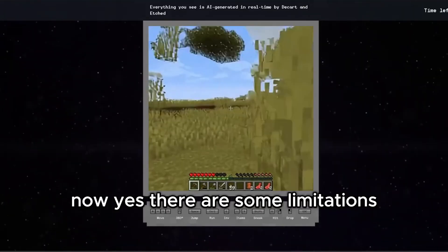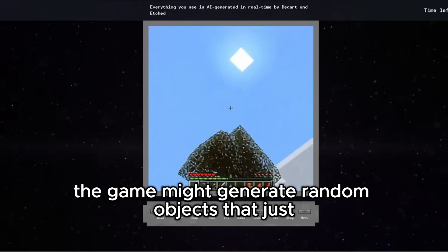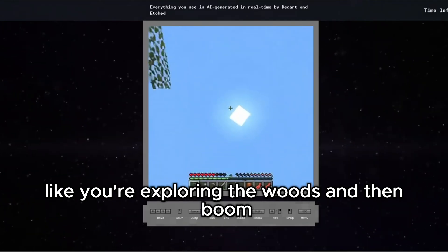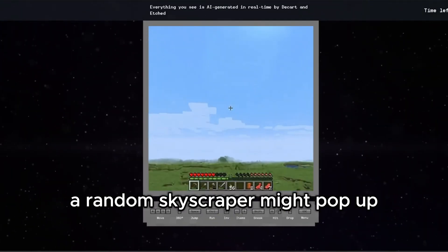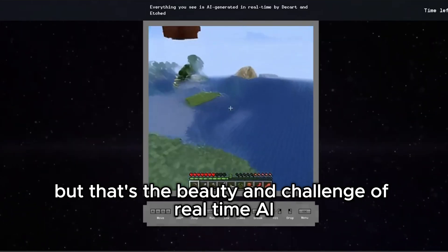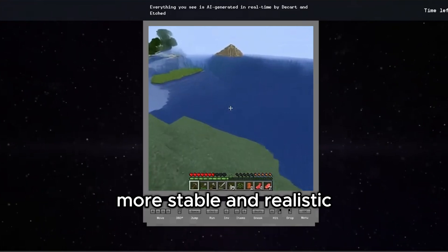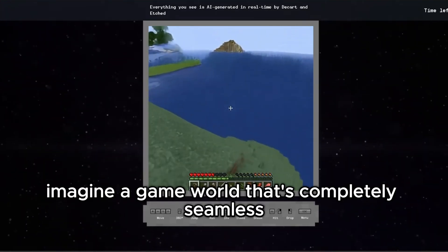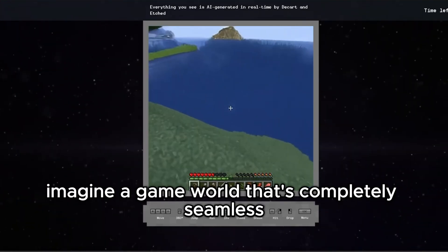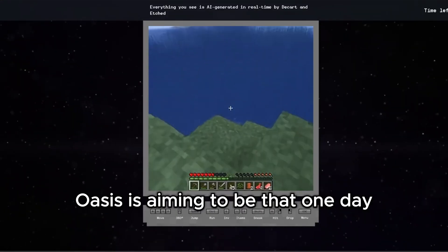Now yes, there are some limitations. Occasionally the game might generate random objects that just don't belong — like you're exploring the woods and then boom, a random skyscraper might pop up. But that's the beauty and challenge of real-time AI generation. The developers are working to make the visuals more stable and realistic over time. Imagine a game world that's completely seamless — no glitches, just endless creativity. Oasis is aiming to be that one day.